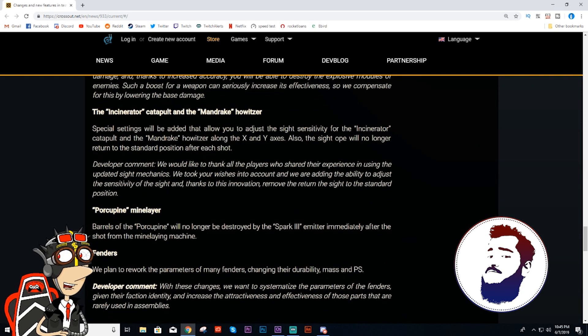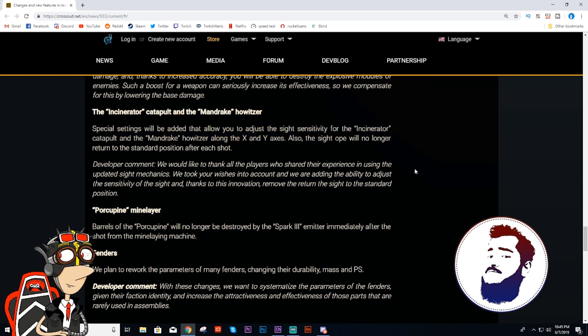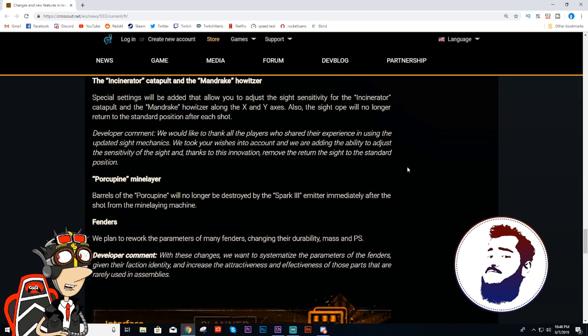So incinerator and mandrake — they definitely had to fix what they broke with that sighting, but it looks like now you can adjust the sight sensitivity. Basically now you have two independent options, one for the x-axis and one for the y-axis, so you can set up different sensitivities. I want the game to just work for me — I'd rather not have to go in and play with these settings. Just make it work. Don't make me do the work, game. You're the developers, you do it.